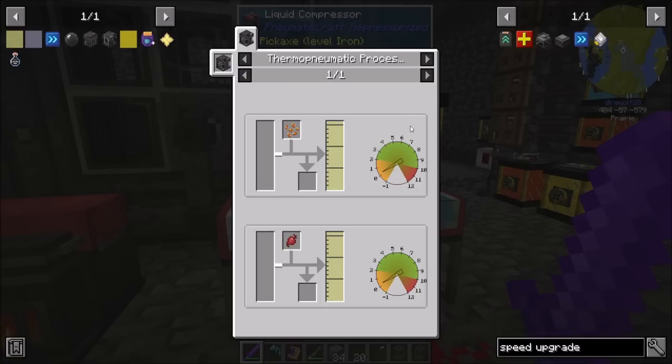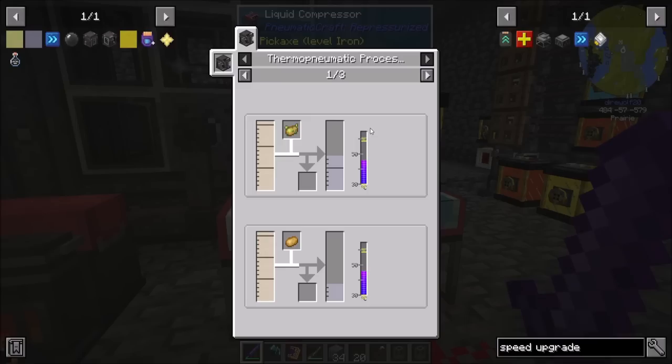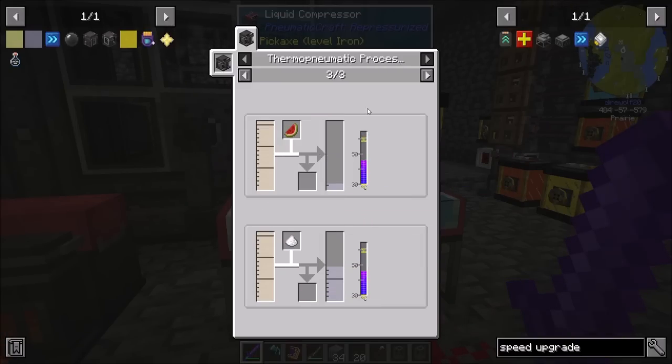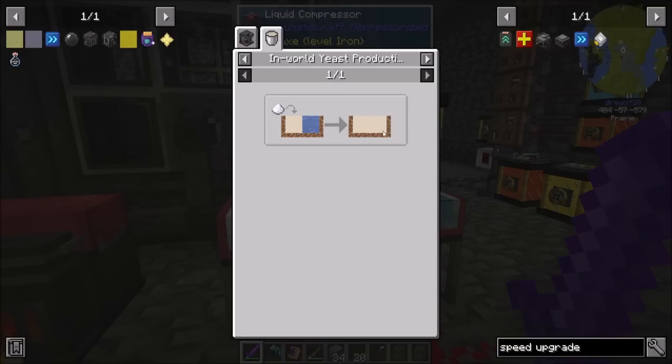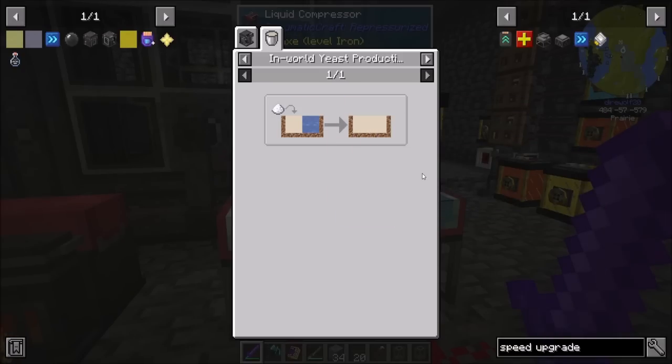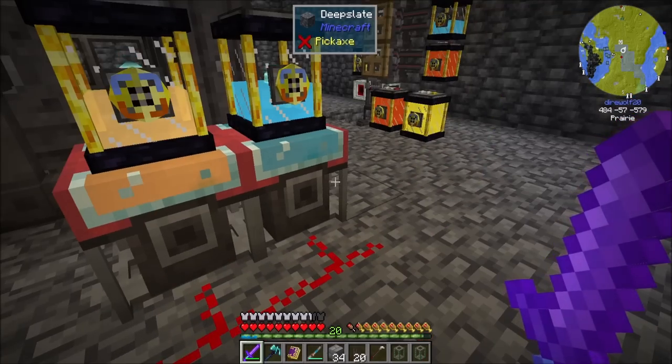Vegetable oil here is a thermo-pneumatic press, and it just needs a little bit of pressure — that shouldn't be too bad to get going. Ethanol is generally from a yeast culture. I remember that process — it's the one where you have to in-world drop sugar in. I remember that. Debating if I want to do that again. Maybe that might be fun to do.